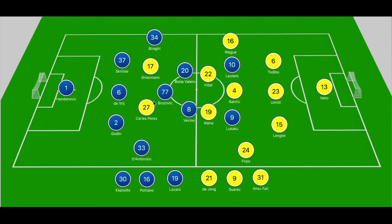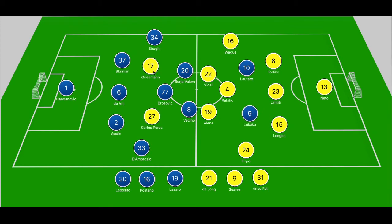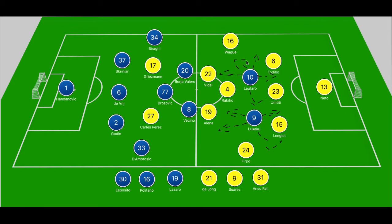Barcelona still struggled to create chances from that avenue and looked to create mainly by bypassing Inter Milan's press. Whereas for Inter Milan, Barcelona don't press as high as they've been renowned to do in recent years. Like Barcelona, they lack creative players in the final third, and their midfield isn't renowned for defence-splitting passes. So Inter Milan tried to play balls over the top, getting Lottaro Martinez and Lukaku to occupy markers and combine with each other — a successful route for them towards goal.